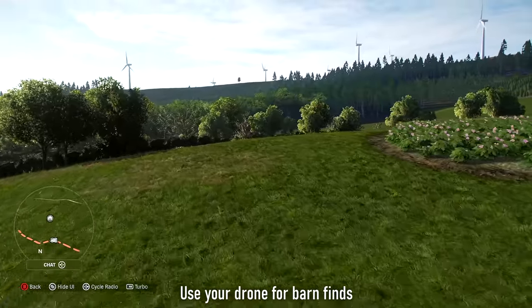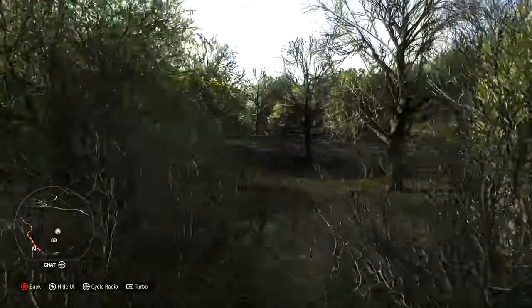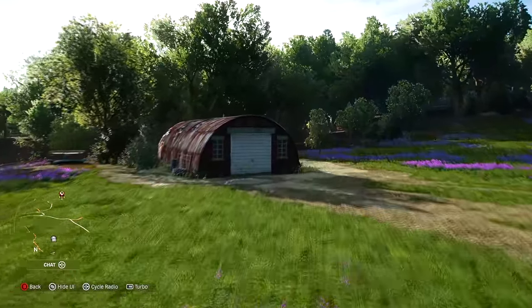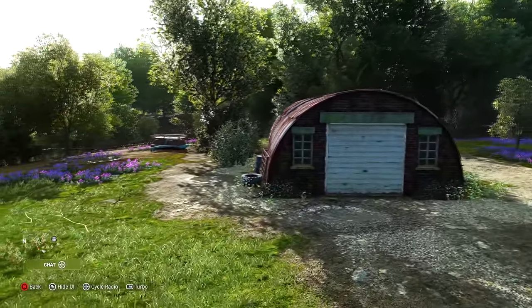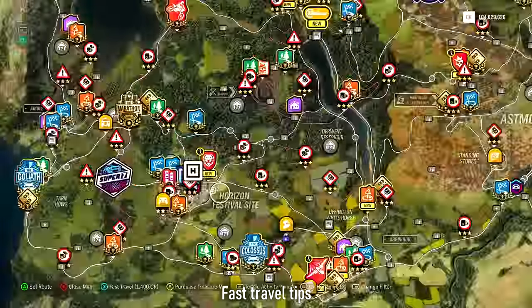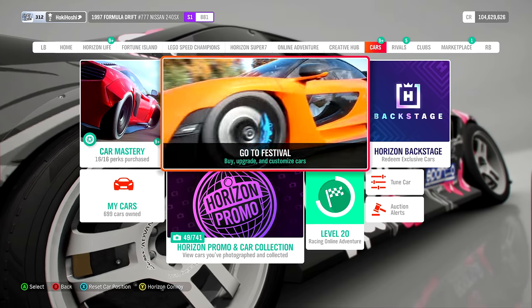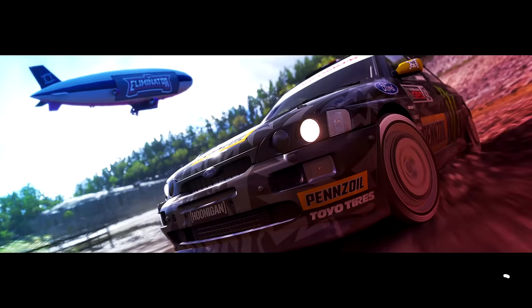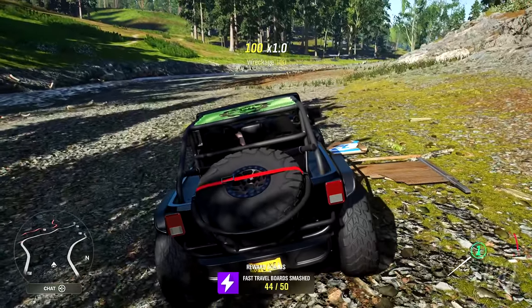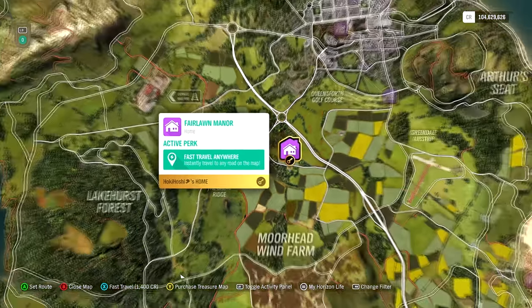There are barns scattered around the map which, when found, unlock some exclusive cars. You'll get the general area of these placed on the map, but still have to find the exact location — use your drone to find these. Flying in the sky with a speedy drone is much more efficient than navigating the terrain in your car. Initially, fast travel is pretty limited, but you can always fast travel to the festival for free by going to the festival here in the pause menu. There are also billboards scattered across the map that when smashed, make fast travel cheaper. Buying a specific house also lets you fast travel anywhere on the map, so make sure to buy that one as soon as possible.